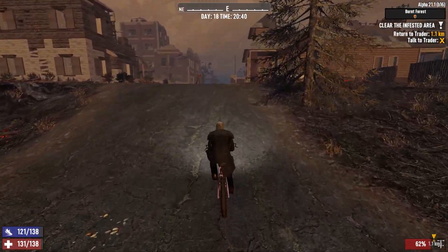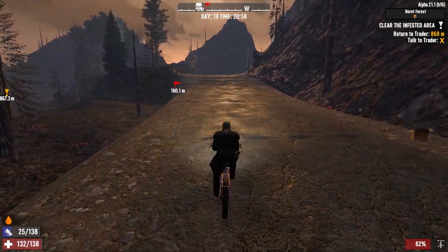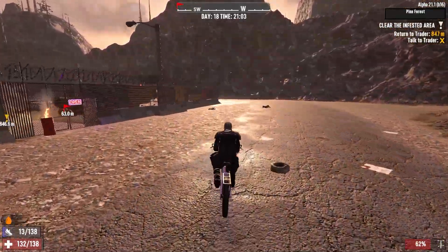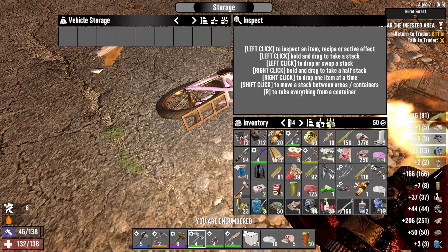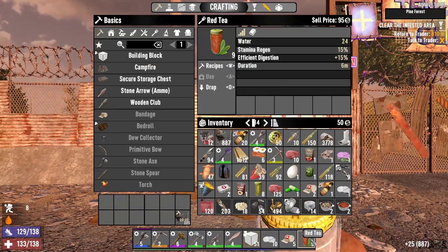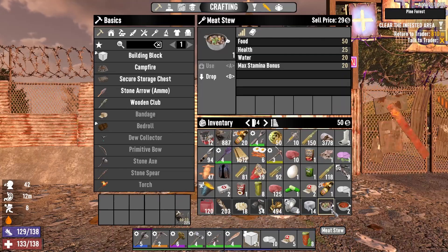Need to go back with my boxes. We've got 50 dukes. Worth it though — we've got a crucible! I can't believe we can make steel before we can make concrete. We can leave that stuff right there. We need to drink — we're thirsty and hungry.